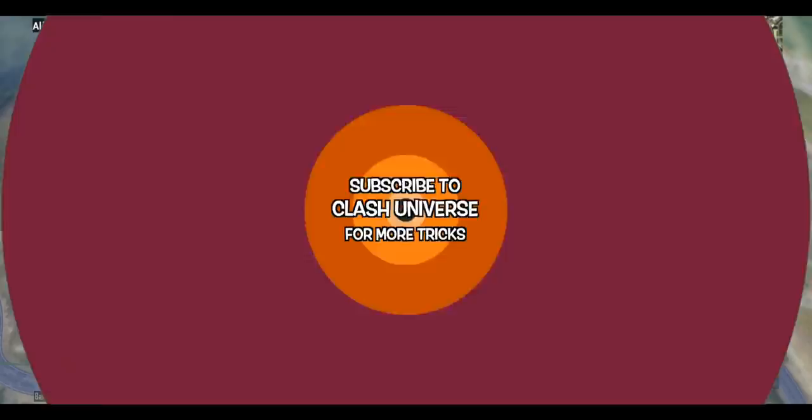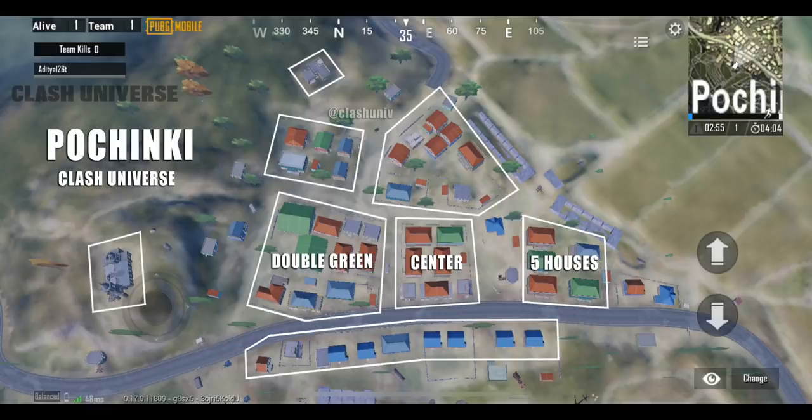It would be good practice to give names to a bunch of buildings while playing with your squad. For Pochinki, you can name them as five houses, center, double green, triangle, six pack, road across, church, and squad house.